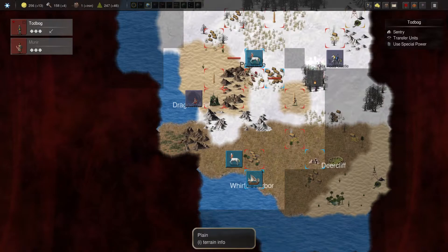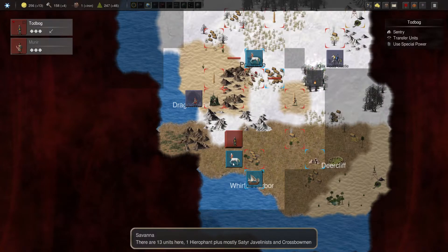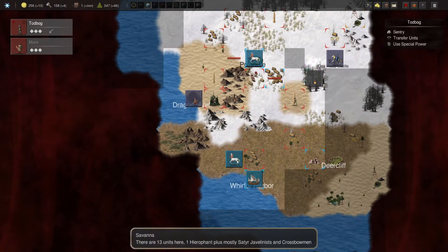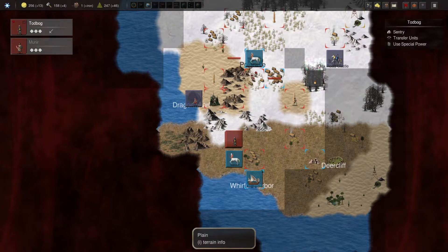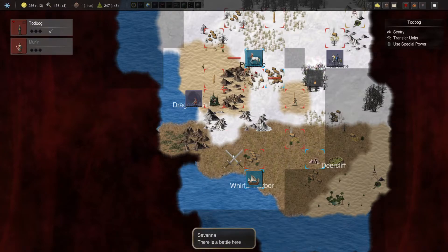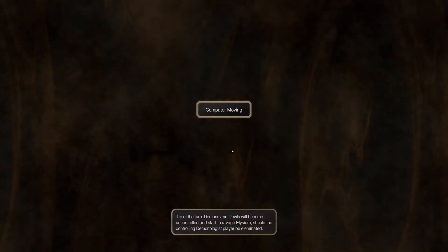And of course it started snowing. There goes the farm that was there — this pillar of power is down to four. Do we crush into you, or do I head back? That would be three movement and that's not guaranteed you're actually going to be there. Let's be smart — let's crush what they've got and go from there.